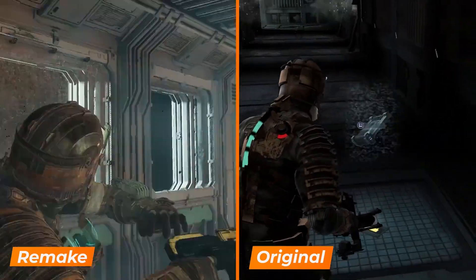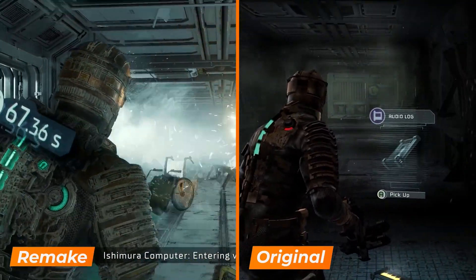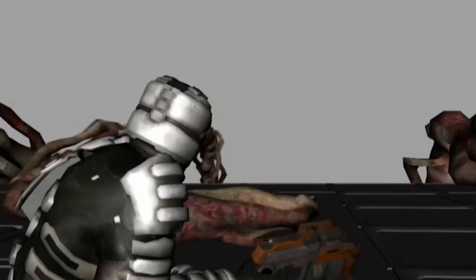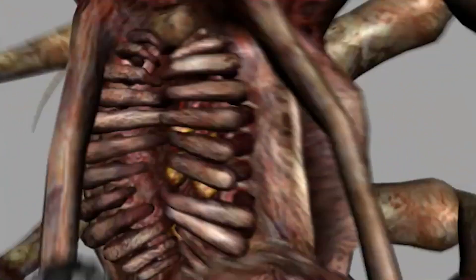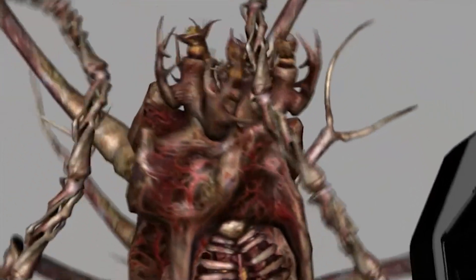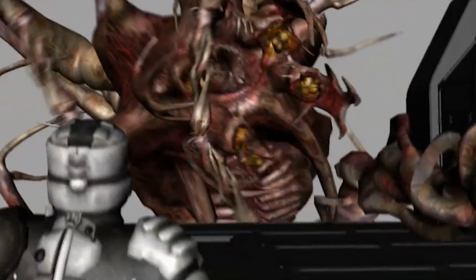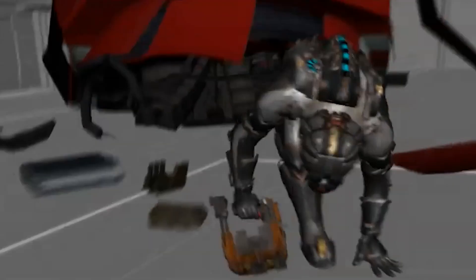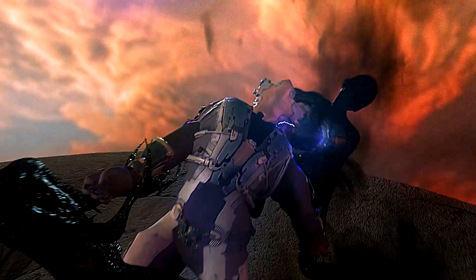With the upcoming Dead Space remake, EA has set out to reimagine a classic. A senior producer stated that a key goal at EA Motive was to honor the legacy of the original game while pushing for key advancements. The core foundations will remain the same; however, they are making several enhancements to the experience to make it enticing for both new players and returning ones. In the first installment, Isaac never speaks, but in the remake, devs stated he will only talk when he is being talked to, maintaining the feeling of deep space isolation, confirming he is never going to break the feel of the original game's immersion.